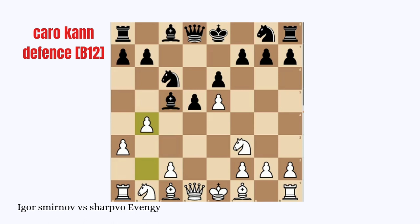Bishop C5 captures the C5 pawn. B4 attacking the C5 Bishop and the only squares it can move to are B6 and E7. So Black decides to move to B6. Bishop B2 moves to the great big diagonal available on the board, and Knight G7.